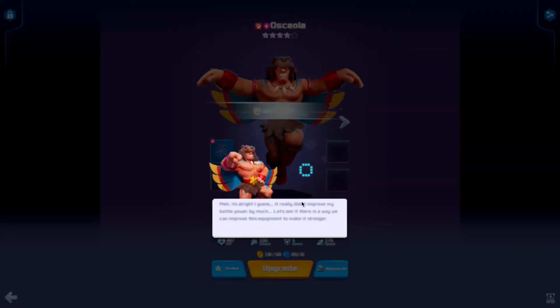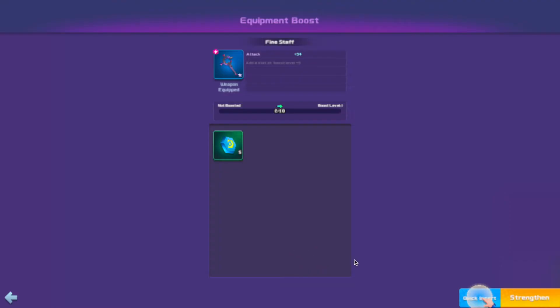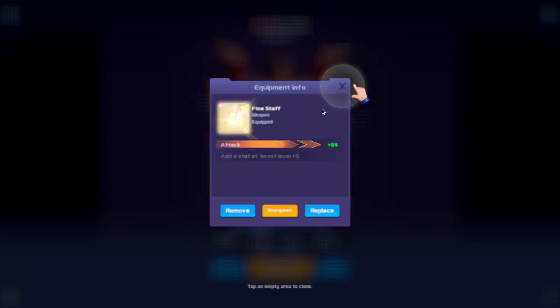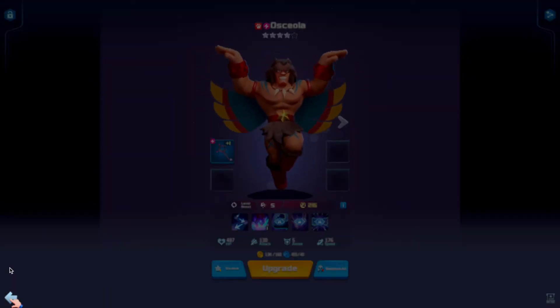You can put equipment on — it looks like a weapon slot. We can upgrade the weapons, which is pretty cool. That's for upgrading the weapon — you can quick select or you can select manually.